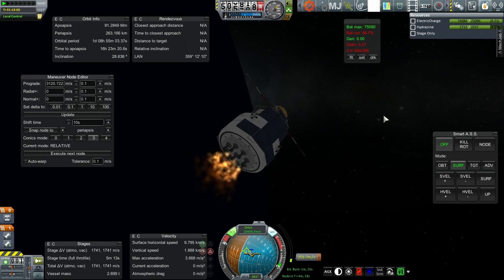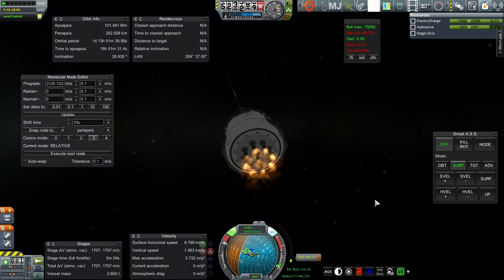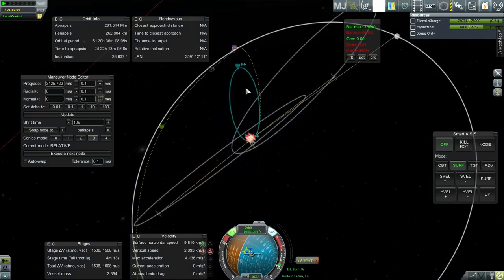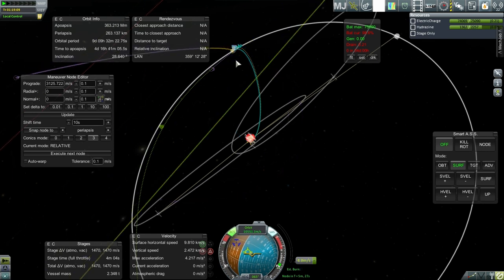I've got it at the maneuver node and I'm no longer controlling it. Let's see if SAS can deal with this without firing the RCS. Yeah, it doesn't seem to be deviating very much. SAS is smarter than SmartASS - go figure. We're getting close to the final bit here. Switching between the thrusters and the RCS makes no difference at all, so might as well cut it sooner rather than later. Let's do a little bit of touch-up.